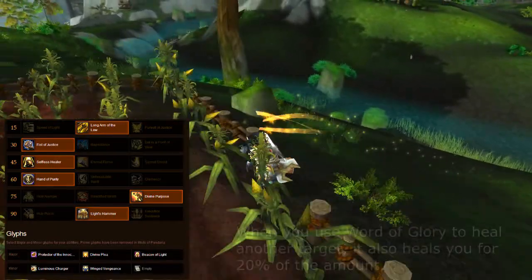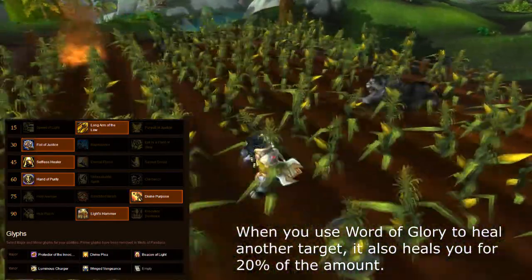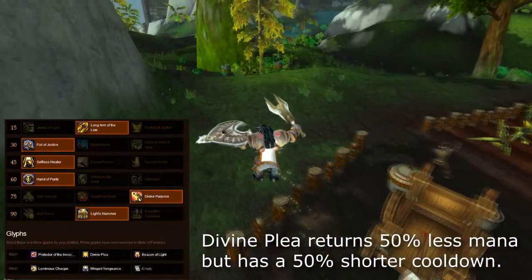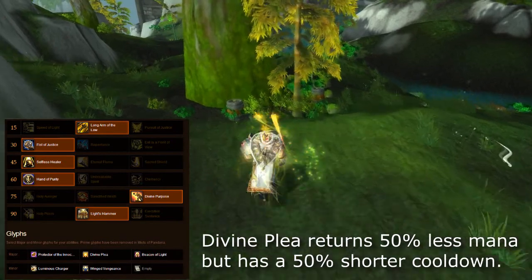The three glyphs I grab are: Glyph of Protector of the Innocent — when you use Word of Glory to heal another target, it also heals you for about 20% of the amount. Then I grab Glyph of Divinity — it returns 50% less mana but has a 50% shorter cooldown, and that's just something I prefer.